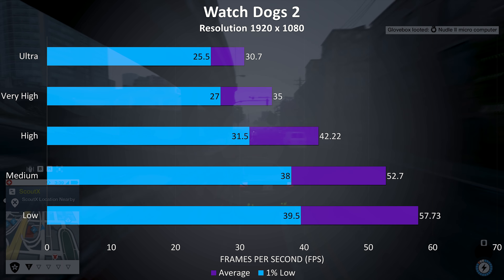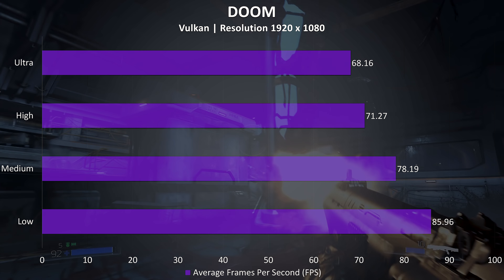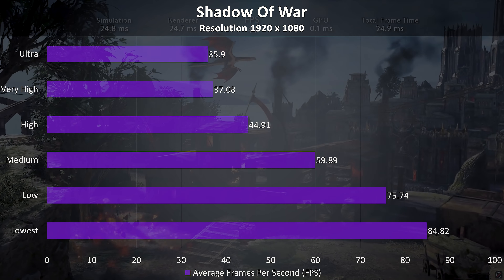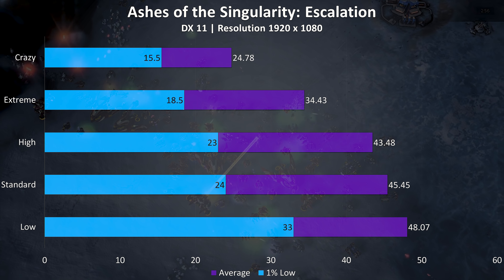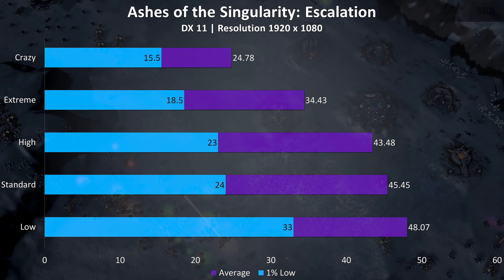Doom was tested using Vulkan, and even at max settings we were averaging above the refresh rate of the display — it played well at all setting levels with no noticeable problems. Shadow of War was another game tested with the built-in benchmark; medium or lower settings could take us above the refresh rate of the display. Ashes of the Singularity was also tested with the built-in benchmark, and as a more demanding game the results weren't too great.